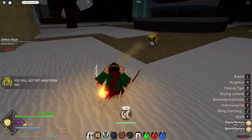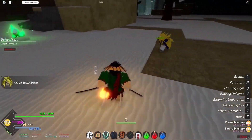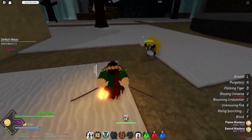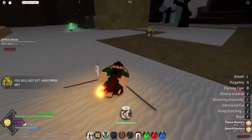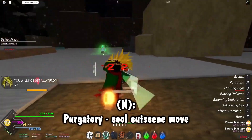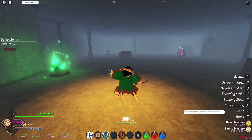Blazing Universe is essentially Waterfall Basin but weaker, being like a downward version — a 'sundown' if you will. It's pretty good. Then we've got Flaming Tiger, which is essentially the Constant Flux — yeah, it has some good sound effects. Finally we've got Purgatory, basically the cutscene move, and you get this from a 10% drop from Rengoku. We hit him away and then use that — boom, bop, yeah. That's the cutscene move.